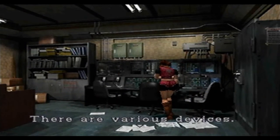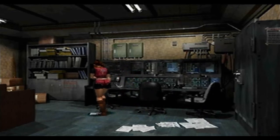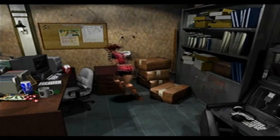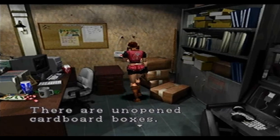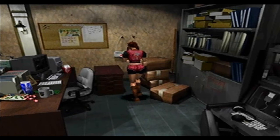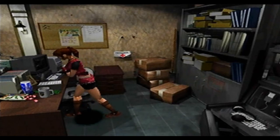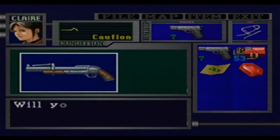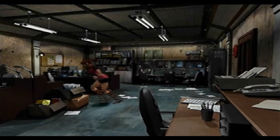Let's go see what's this way. Oh, this is the STARS room - I thought it was downstairs! No wonder I got confused. There's a shotgun here - I can take out that Licker and go to new places. There are various devices, the communication desk is out of order though. There are unopened cardboard boxes - it looks like a rookie's desk. Leon's desk. Does it say Leon Scott Kennedy? A revolver - that will do! Thank you very much game. I've got something to stop the Licker now.